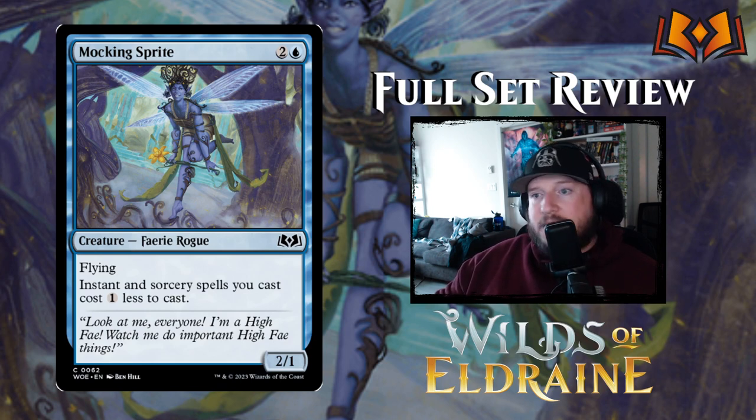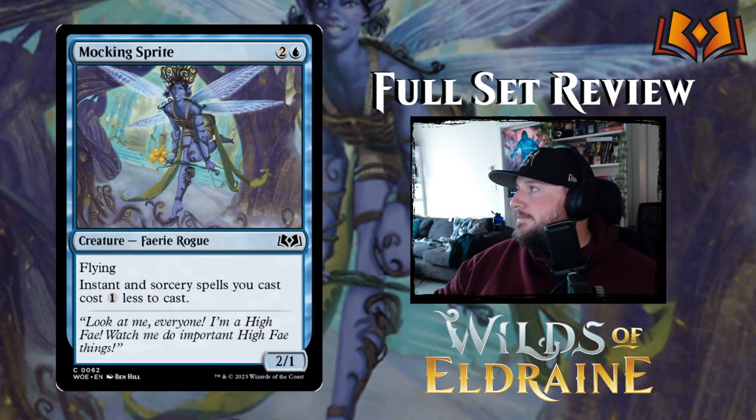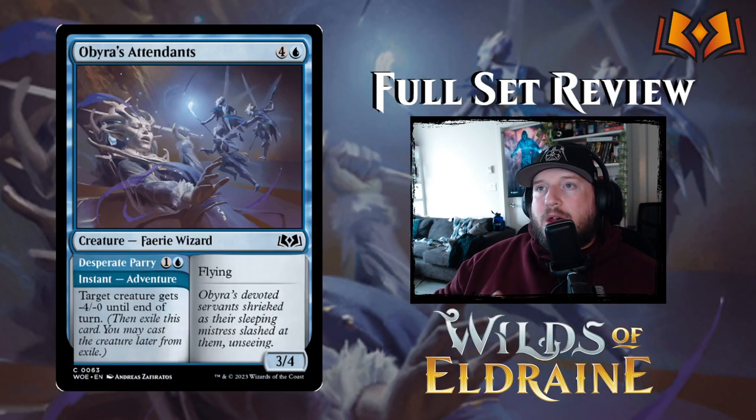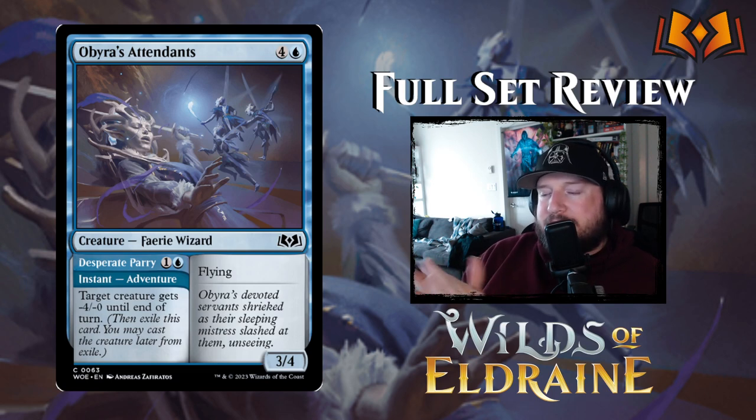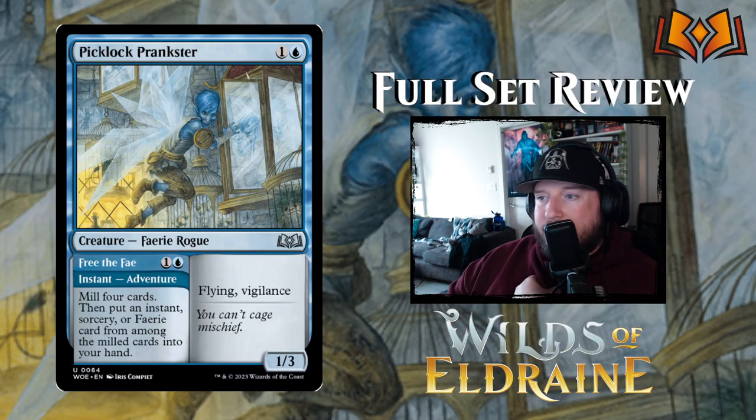Mocking Sprite is next and I'm excited about this one — two and a blue for a 2/1 Fairy Rogue with flying. Instant and sorcery spells you cast cost one less to cast. This makes adventure cards cheaper. It's like Haughty Djinn but a little bit worse — strictly worse Haughty Djinn is basically the name of this card. Up next, Obira's Attendance — four and a blue for a 3/4 Fairy Wizard with flying. Its adventure is Desperate Parry — one and a blue for an instant: target creature gets -4/-0 until end of turn. Not great, it's fine.